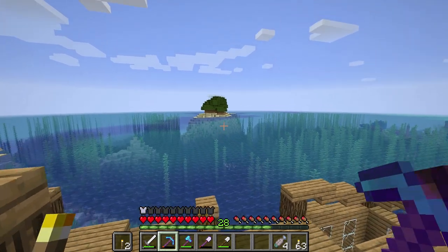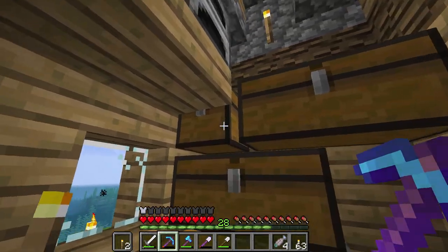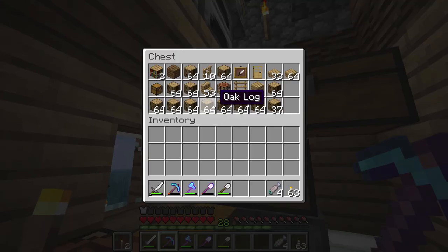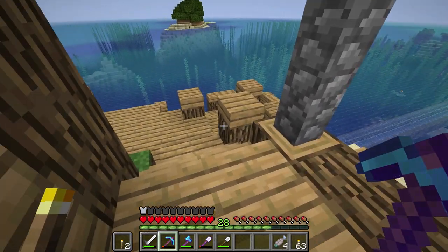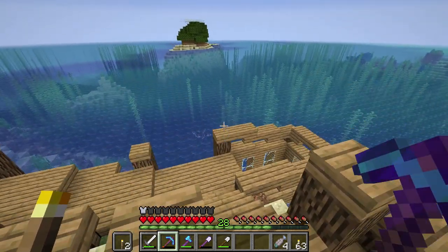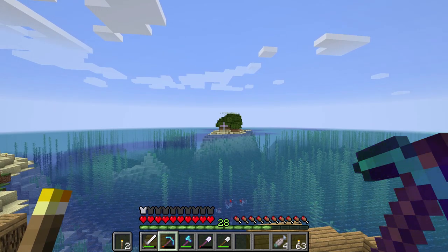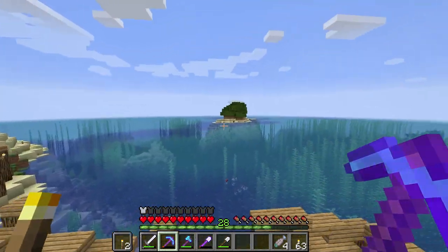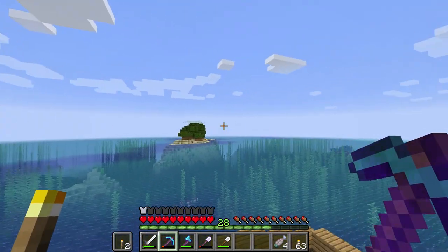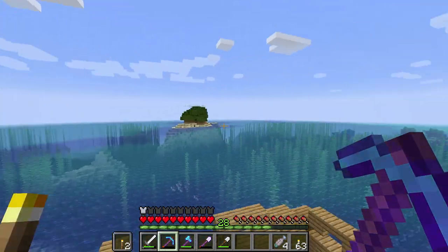I also went ahead and got this axe and enchanted it, getting Efficiency 4 and Unbreaking — I can't ask for any better for an axe. Efficiency 5 would have been the greatest, but it let me completely chop through that entire tree in record time. Look at all these logs — but it's just oak logs and I don't think oak logs is the greatest block, so I think we should diversify our tree farm.